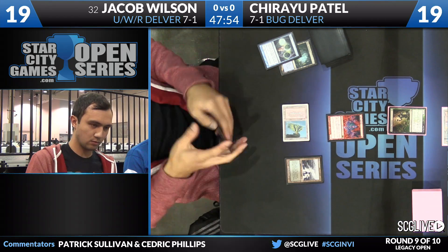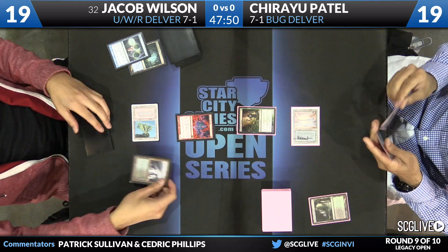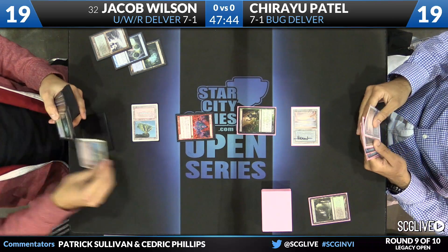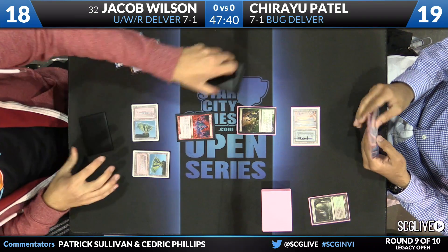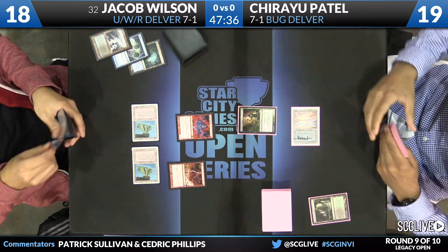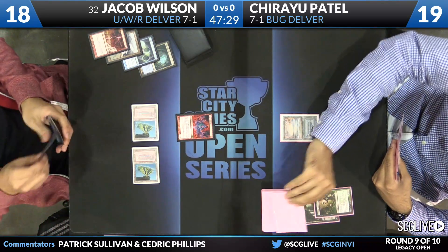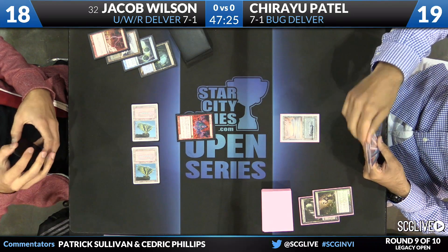Wilson goes to search out a Tundra — or perhaps a Volcanic. There is the Lightning Bolt, and you can see Jacob sequencing spells, prioritizing Grim Lavamancer over resolving the bolt against a potential Daze. He clearly knows what he's up against now — not many decks run Underground Sea plus Deathrite Shaman, so you're either against Bug Delver or Esper Deathblade.